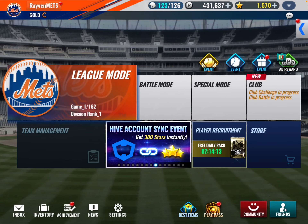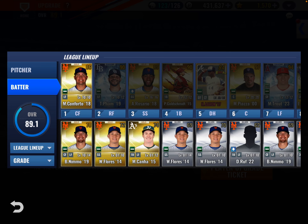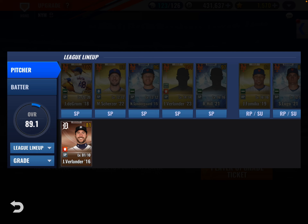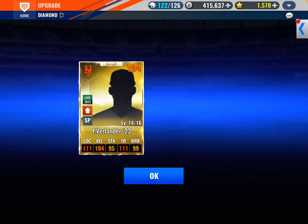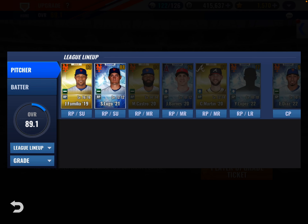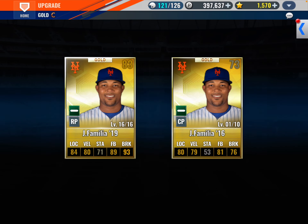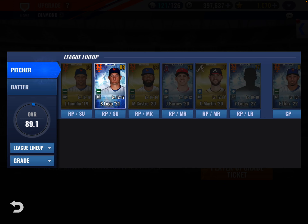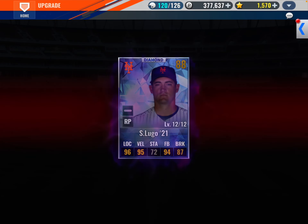This is where it gets crazy — I've been doing so well with upgrades, this is where it's going to start failing me. My DeGrom is full. Let's start with Verlander — that worked. Familia — that worked. Seth Lugo — that did not work, but that's fine.